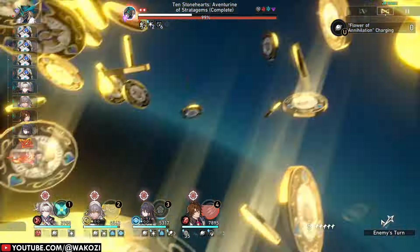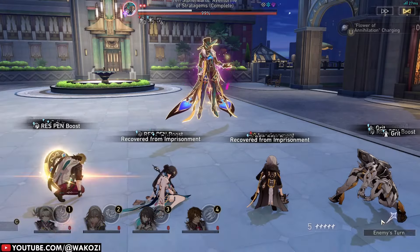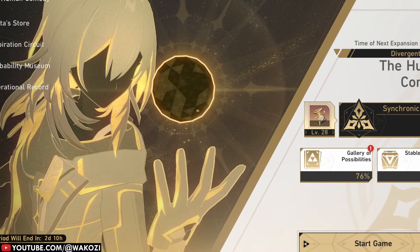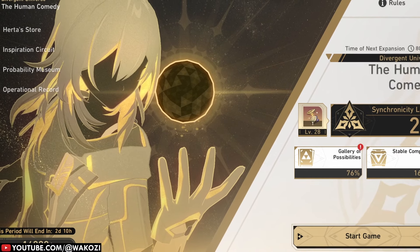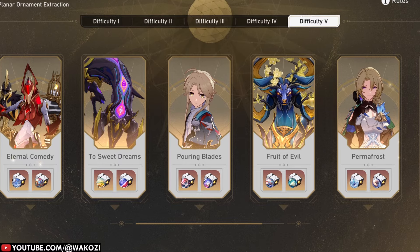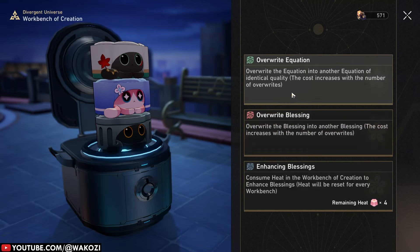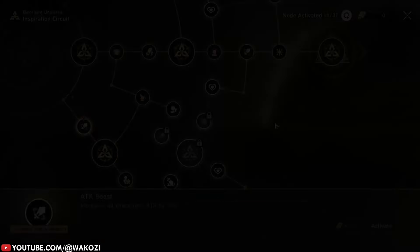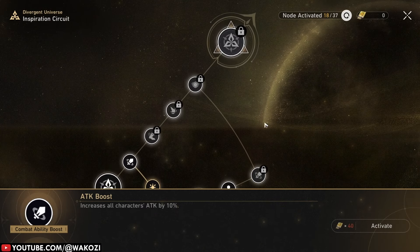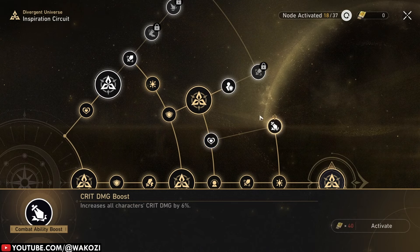Well, if it isn't another version of the simulated universe throwing us into a buttload of pain and misery, then I don't know what it is. The new update to the simulated universe, the Divergent Universe, brings us a much anticipated content update to one of the best endgame systems in the game and also gives us an update on how we can acquire our planner ornaments. miHoYo decided to partially revamp how the simulated universe works, and we are going to work together to sort out what changed compared to our normal simulated universe.